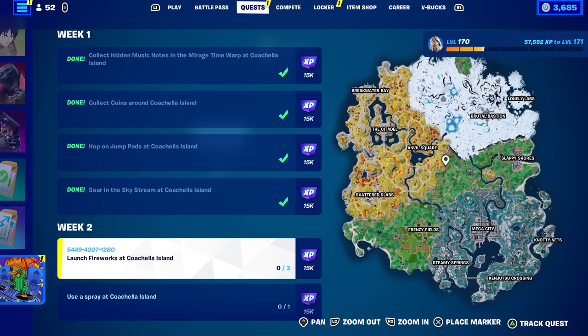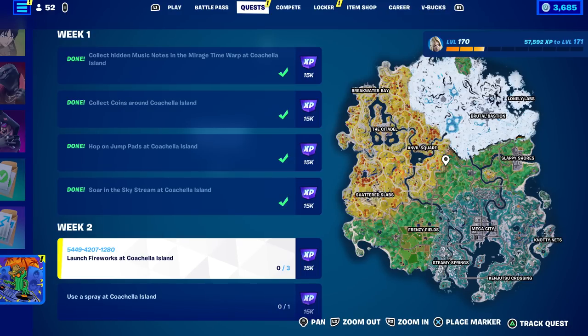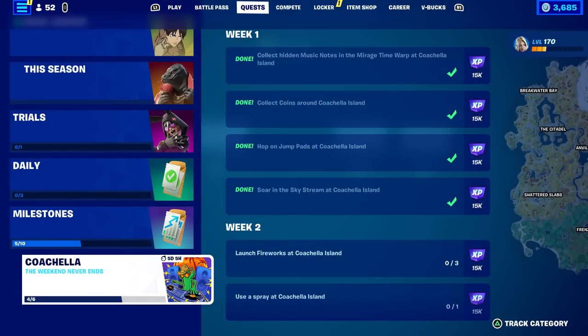It says launch fireworks at Coachella Island and use a spray at Coachella Island. Now these were supposed to come out at 11 o'clock this morning, and they didn't — they just came out recently. I don't know what the delay was, but these are going to be here for 5 more days.